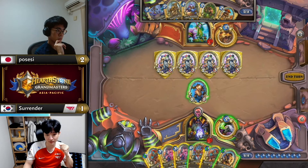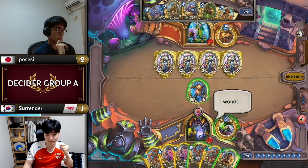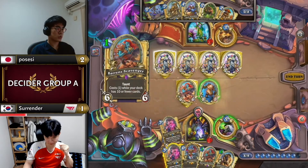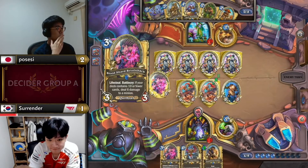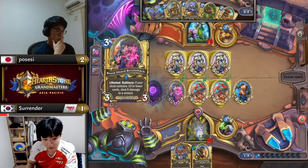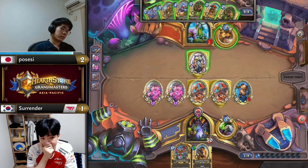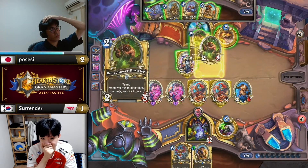That play costs eight mana so he can't weave in the tap. Surrender only has — I can't look at what's remaining because we had to reconnect for the Pack Mule thing. I know Battlegrounds Battle Master was burned, which changes some maths for both players. For this turn there is one play and one play only — play the most amount of stats, swing the board in your favor, and try to kill them next turn. This feels like a little bit too much for Possessy to overcome.